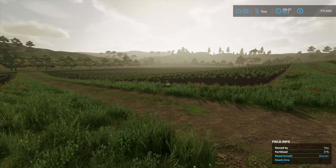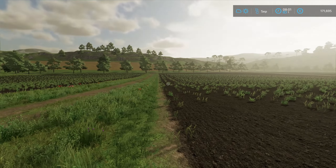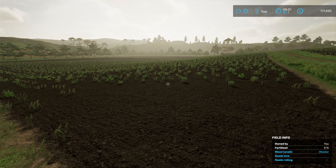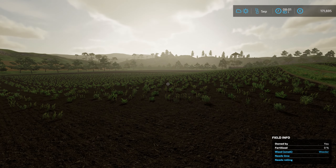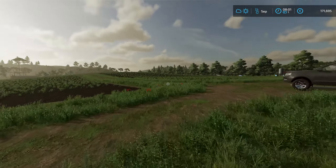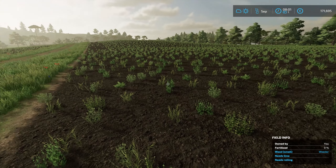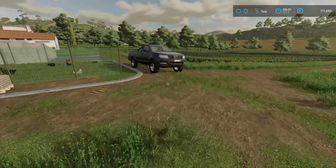Good morning. It's an early September morning and on the last episode we pushed hard to cultivate and de-stone these fields. So they've all been done now. What you can see is it needs lime and it needs rolling. So I think they're all roughly the same. We're going to have to get onto that today because we want to get some wheat, ideally in all these fields. The goal is to create enough chicken feed moving forward.